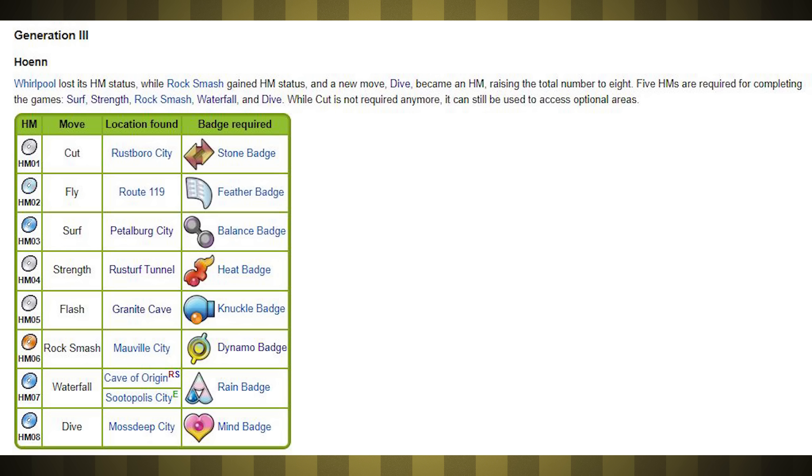Rock Smash isn't actually a new move, but it was a TM in the previous game, weirdly enough. Also, Whirlpool isn't an HM anymore, but we never used it anyway, so that's no real loss. The more important moves here are still Surf, Strength, and Fly.